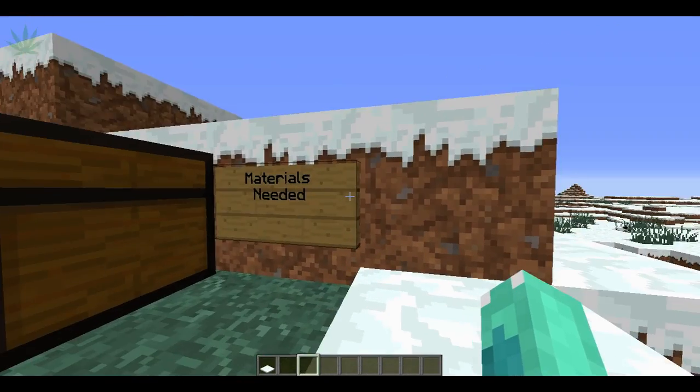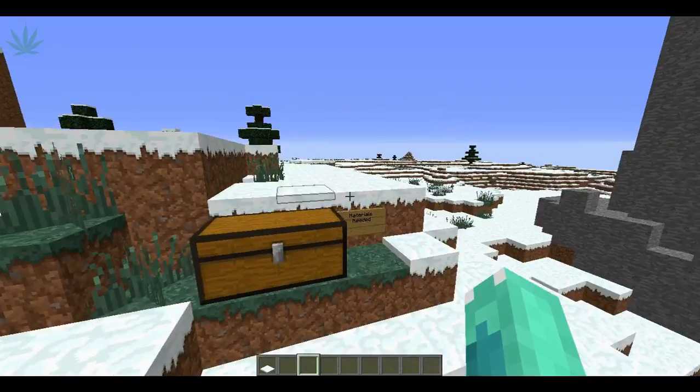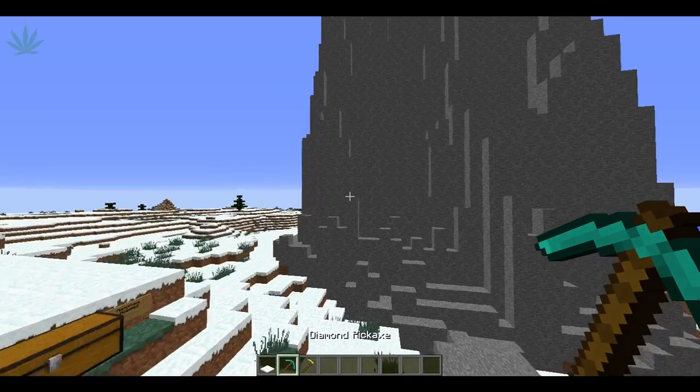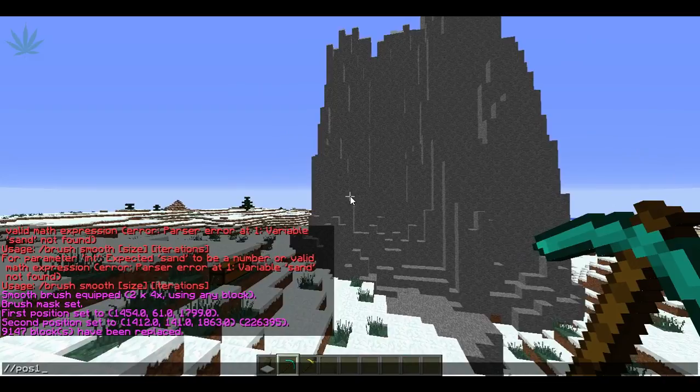So the materials you will need are: creative mode, obviously, a diamond pickaxe and a golden hoe — it honestly doesn't matter what tools you use, I just picked these two. You're also going to need commands and stuff.